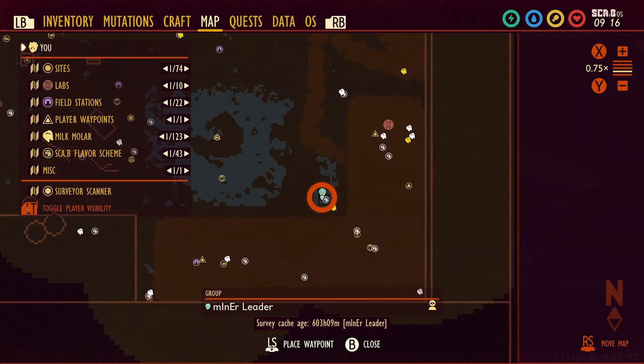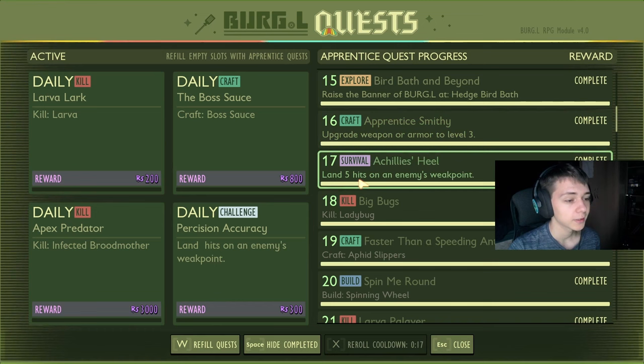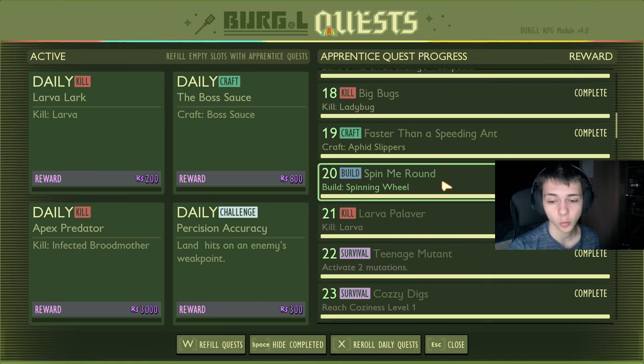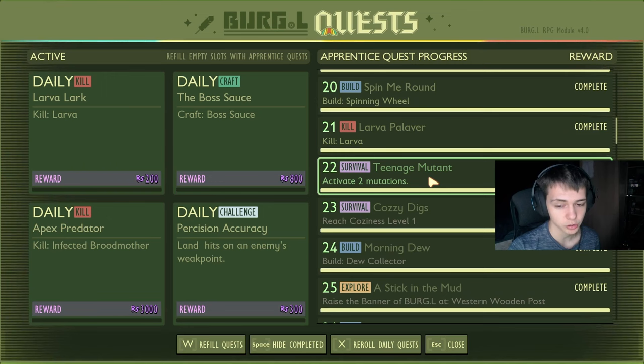Upgrade a weapon or armor to level three for 250. Land five hits on an enemy's weak point for 250. Kill one ladybug for 250. Craft aphid slippers for 300. Build a spinning wheel for 300. Kill three lava for 300. Activate two mutations for 300 science.